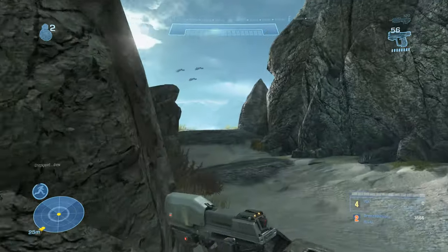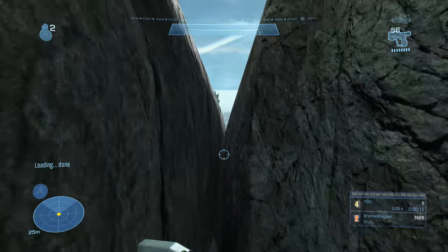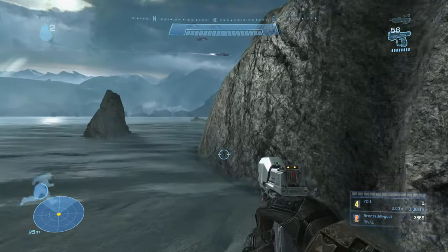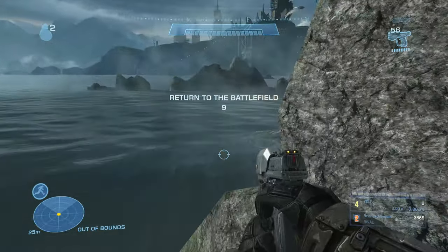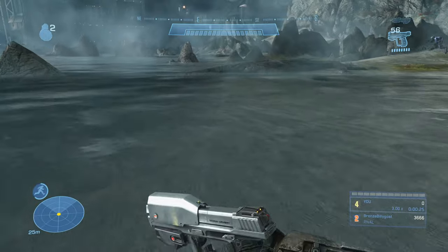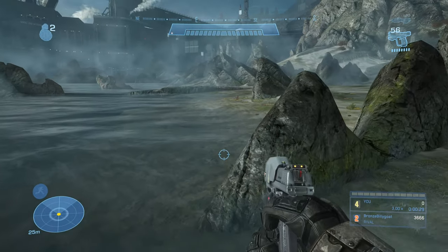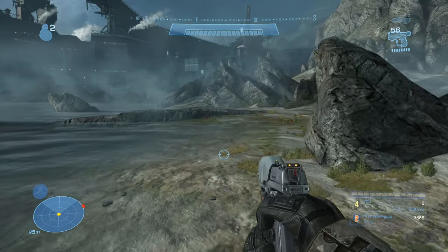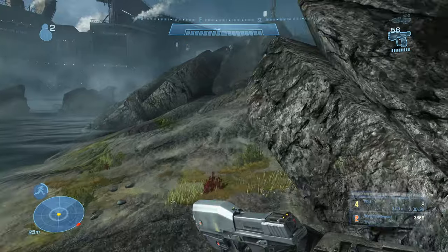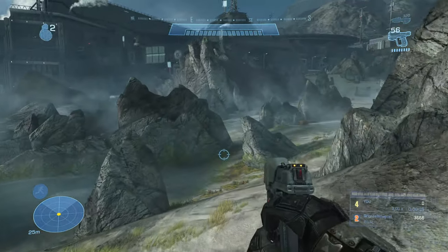Starting up on the beach, we're going to take a left and cut into the water to avoid a bunch of enemies that land on the beach in front of us. We enter a soft kill zone here and have to return to the battlefield within 10 seconds, but we'll easily do that. We'll skirt along the edge, run up the beach, hop onto the Wraith, and destroy it so it doesn't kill us later.